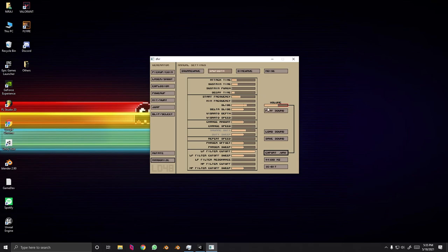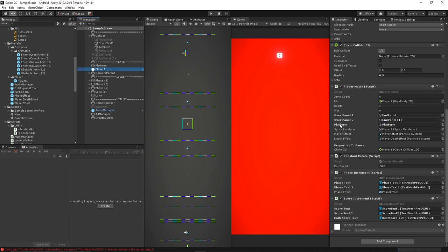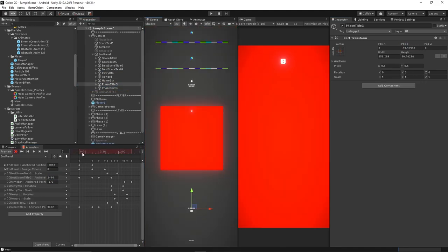I created some 8-bit sound effects using the tool SFXR and created some dope music in LMMS Studio. I also added some crazy different obstacles, made the retry screen and animated it — because I don't like static objects.